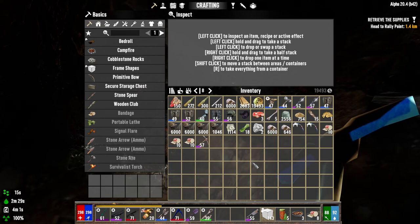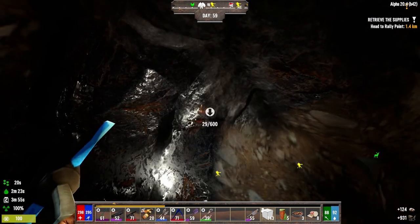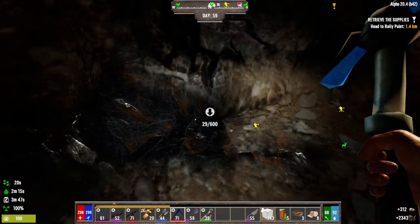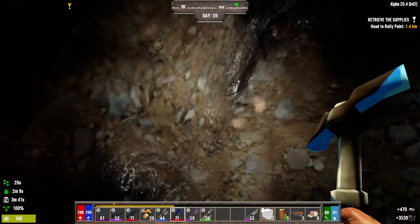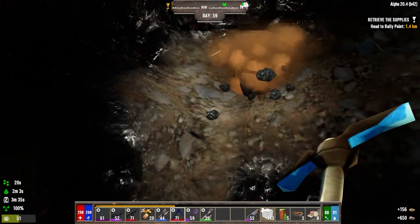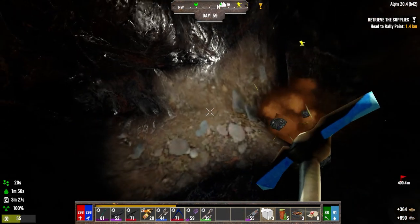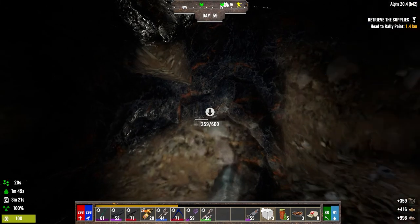Maybe I'll go until we generate a screamer. So about three stacks-worth is roughly when I'd generate one — that's with a steel pickaxe because I generally don't do bulk mining unless I'm at steel. There's no point mining a ton of iron with an iron pickaxe if you don't need to. I generally don't grab lots of iron until I've got steel tools because it's just so much slower without them.